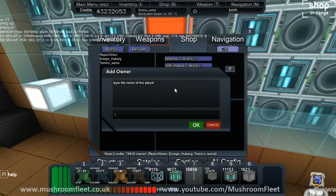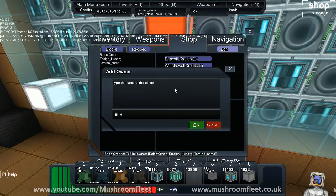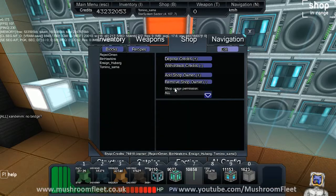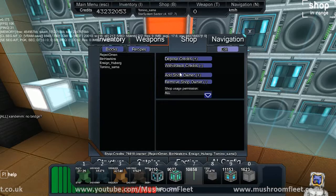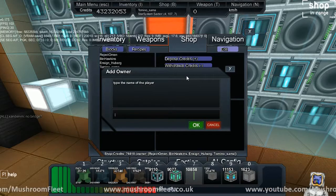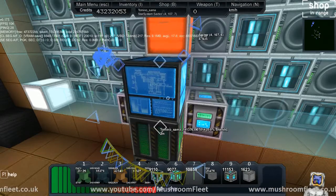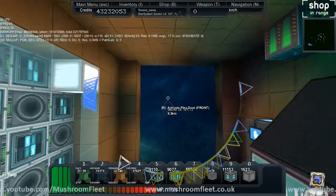Alright, so who else wanted it — Bin? Well, you've got admin anyway, haven't you? So you don't really need it, but screw it. Okay, and then Soon wanted it as well. Add shop owner: Soon. My shop!